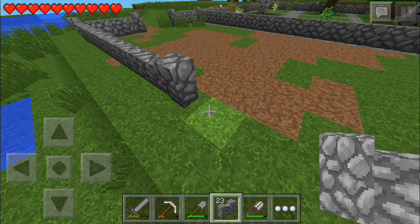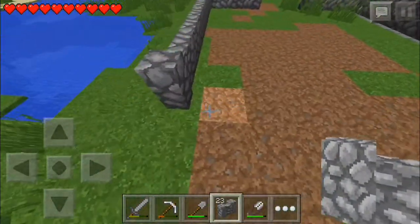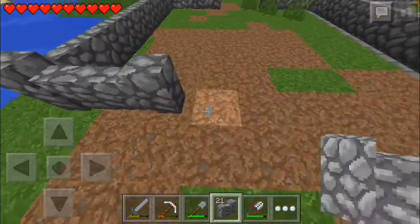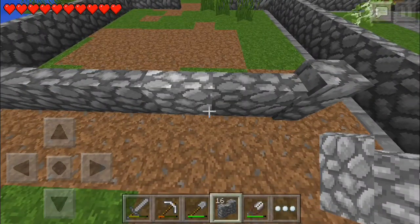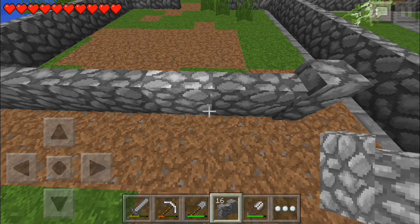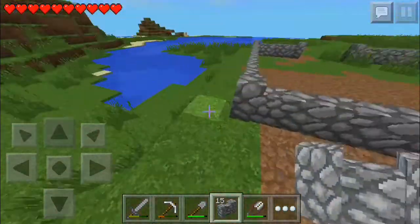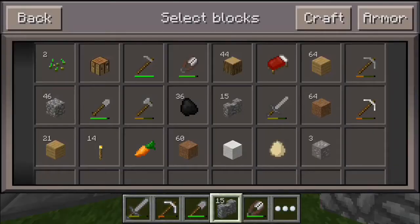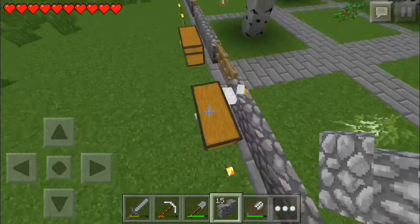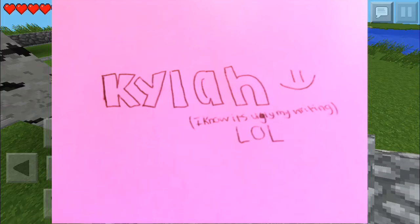Let's get into the QOTD, which is question of the day. The question of the day is: can you write your name on a paper and take a picture of it? It's kind of obvious that I could do that. So I would show you guys right now and it will be right there on the screen, but I'll do that separately and I'll just show you the photo.